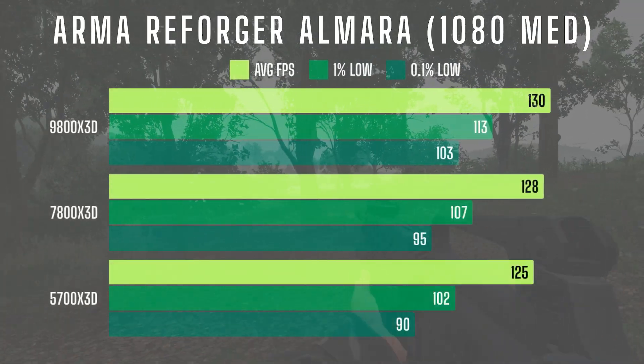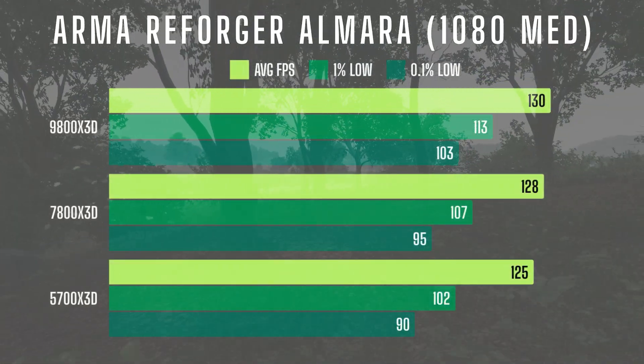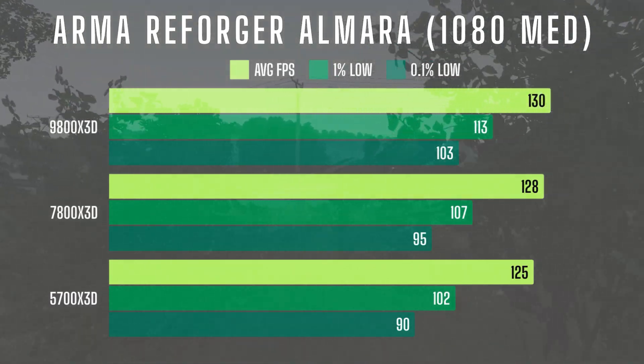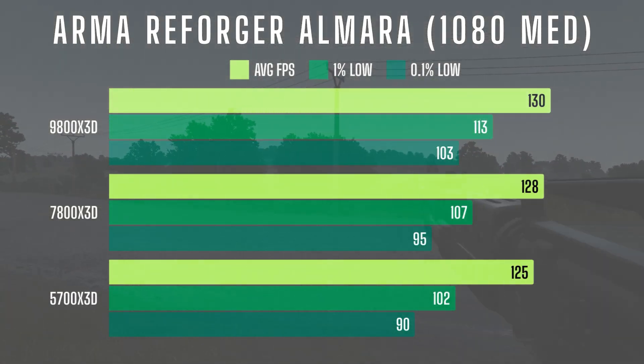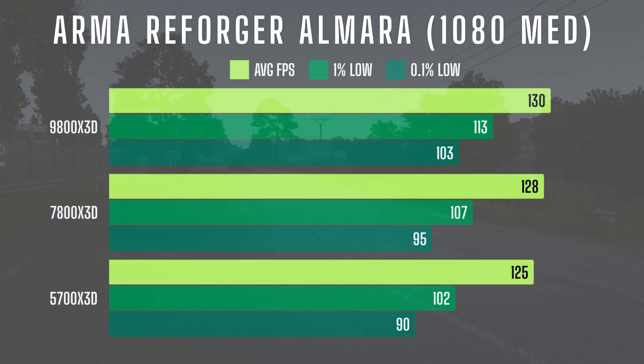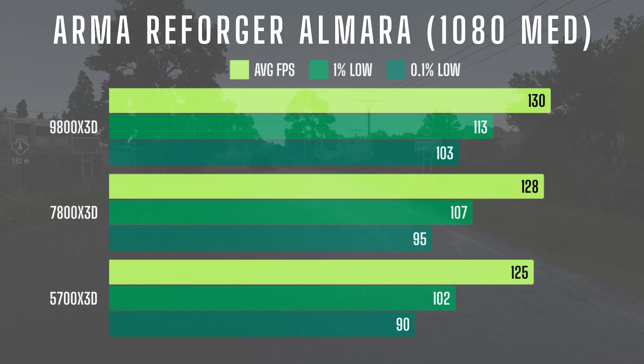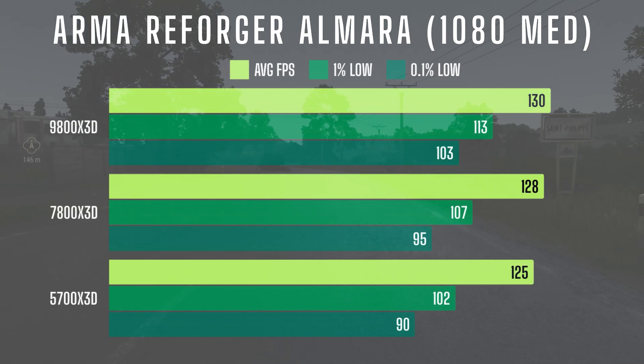In Alma factory at 1080, average FPS was similar across all three CPUs, with 1% lows showing only minor percentage increases at each step up. The 0.1% lows were where the biggest differences emerged, as the 5700X3D recorded 90 FPS compared to 103 on the 9800X3D.